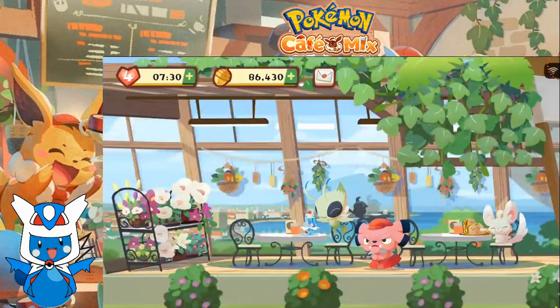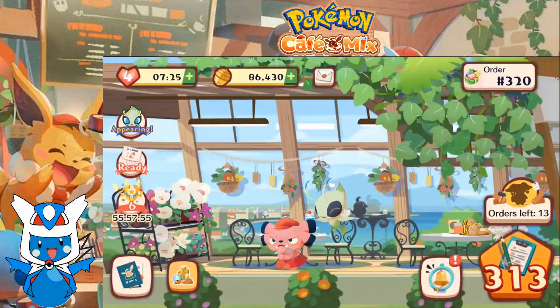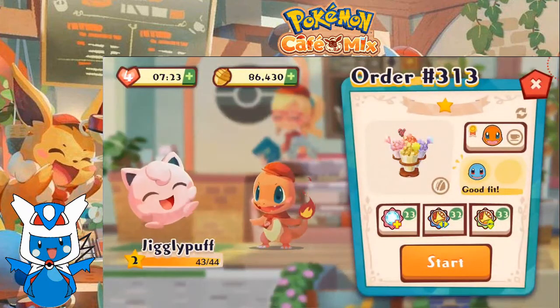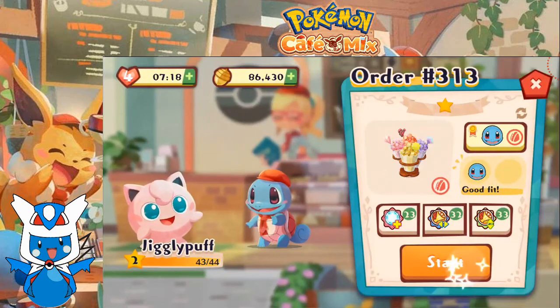With that friendship bonus, moving on to order 313. Jigglypuff wants some popcorn — Squirtle, let's serve it up.